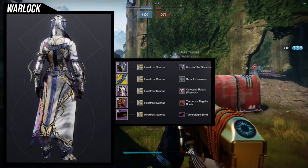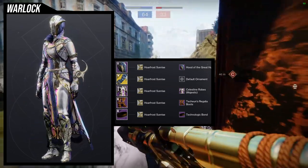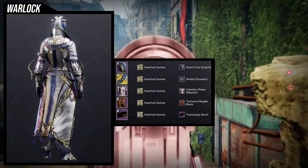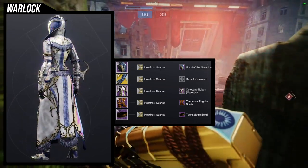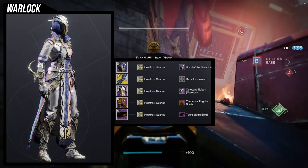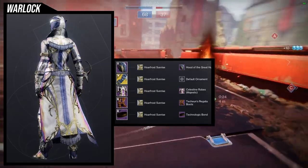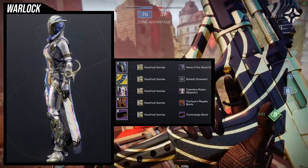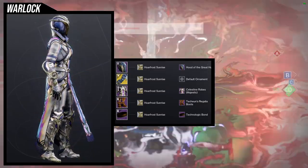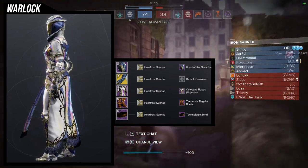Last, we have the Techian Regalia set pieces video for the warlock. This is probably my favorite set from that video and honestly my favorite warlock set in general. The Hoarfrost Sunrise shader is such a cool choice here because it combines a lot of colors I like, and Techian Regalia has blue gems that don't change color — it looks really cool. For the helmet, Hood of the Great Hunt is such a good choice because combined with the Celestine Robes it makes you look even more majestic.